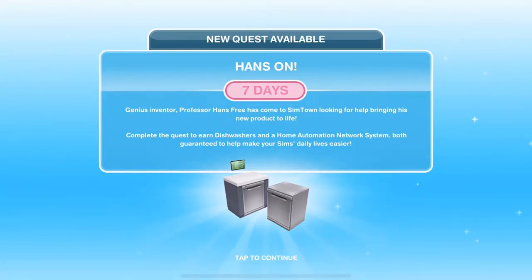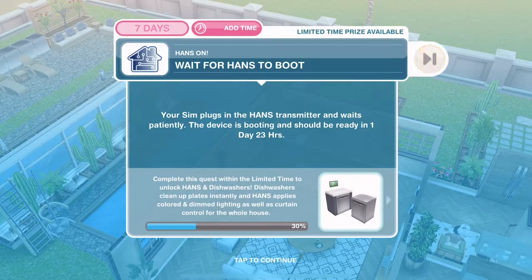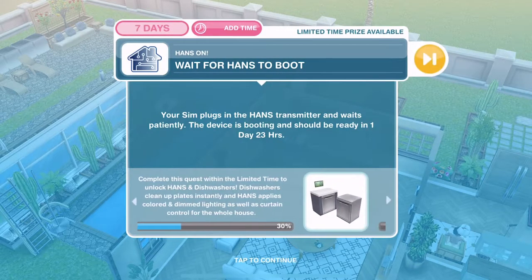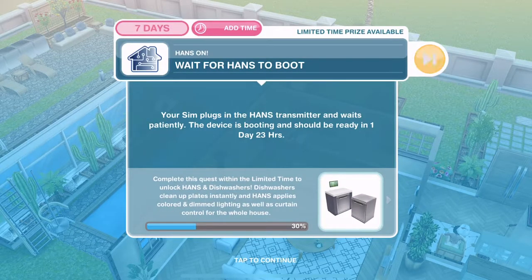Hi guys, my name is Gudai Jemisgala and welcome to the second part of the hands-on quest in Sims Freeplay. This quest came out on the 12th of September 2018 and there is a seven day time limit on the quest. With this quest we are going to unlock hands and dishwashers. Dishwashers clean up plates instantly and hands applies coloured and dimmed lighting as well as curtain control for the whole house.